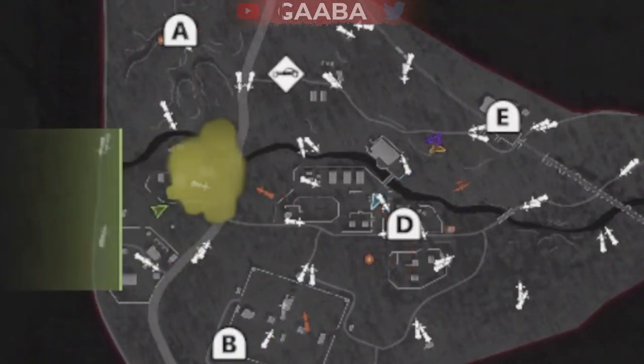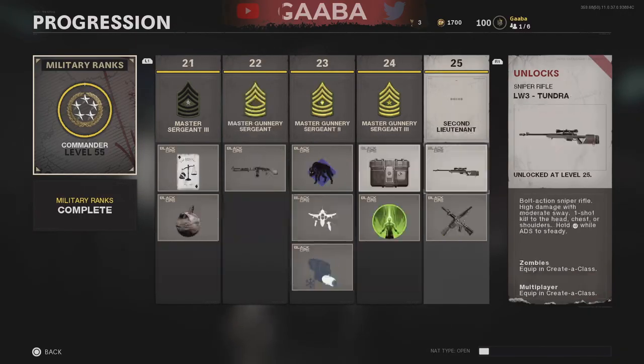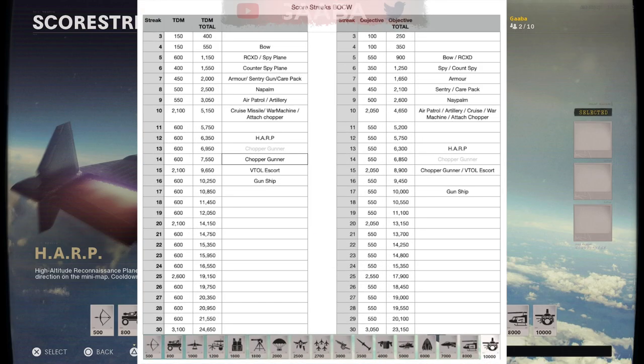In a Dirty Bomb map, this streak is available to all players and does not exist in the progression system, so no matter what level you are you're able to use and unlock it right away. This is a high-end score streak, taking roughly 12 kills to earn — it's quite high up there, and I do recommend using it in your quest for a nuclear.